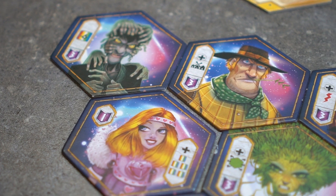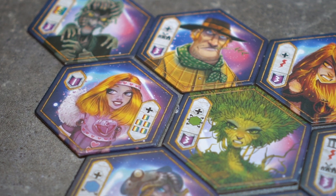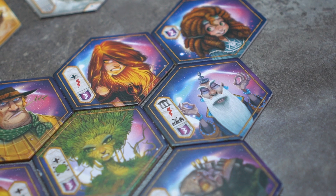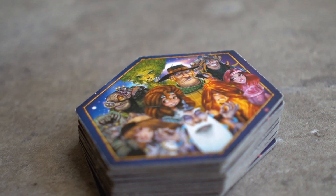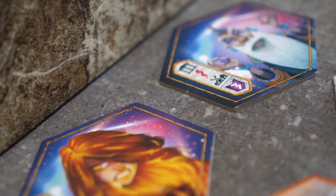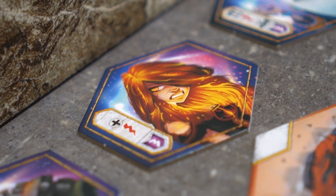We will now choose three random gods from the ten available ones. In a three-player game, four would be chosen, and in a four-player game, five would be chosen. The deck of god tiles is randomized and three are drawn. The three chosen gods are placed at the top of the game area and will be available for the taking throughout the game.